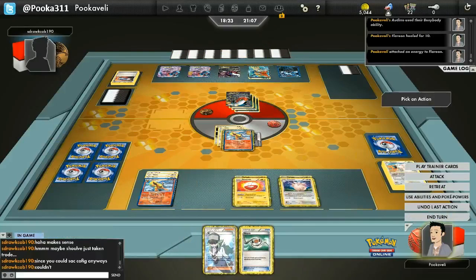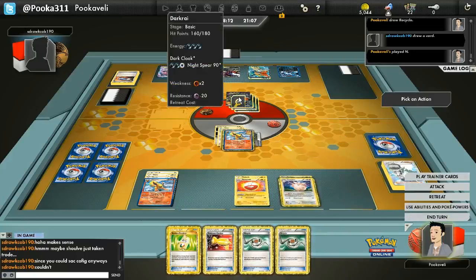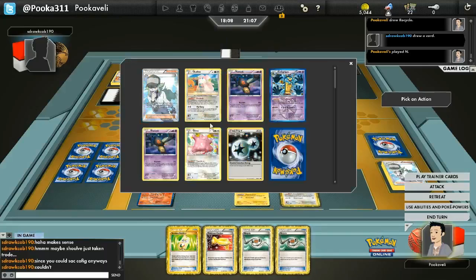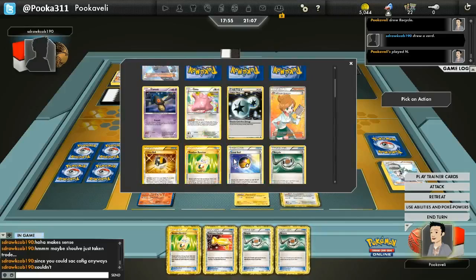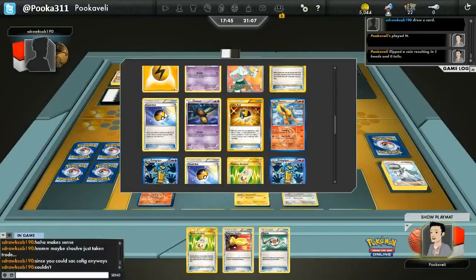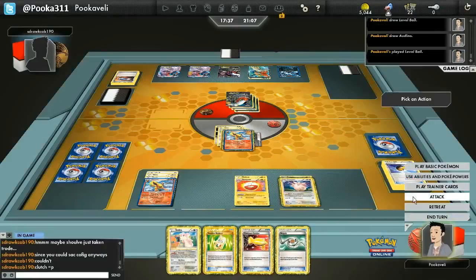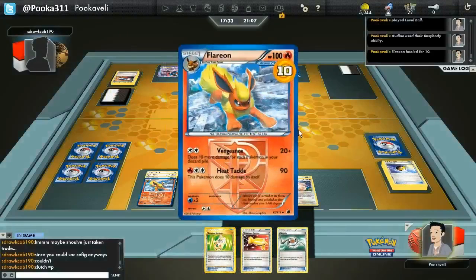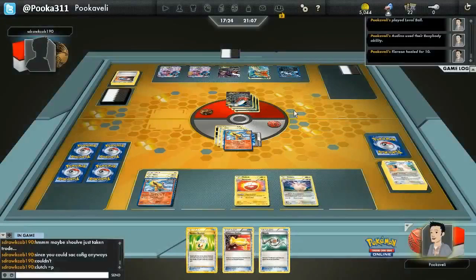We're going to attach to Flareon. We do have that Life Dew on the active Flareon, so even if that gets knocked out, we'll be good. There's 160 HP left on Darkrai. I'm really sad that Yamask got knocked out because I wanted to go for the Six Feet Under victory. I'm about ten short of getting the knockout — so we go for the Recycle and get Heads, we have a play. Level Ball on top, Magnetic Draw for one, draw the Level Ball. What a broken combo — get another Audino and use Busy Body to put another Pokemon in the discard pile, healing 10 off the Flareon. There is a Vengeance for 160, exactly.